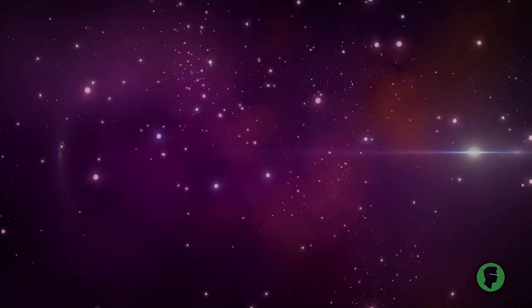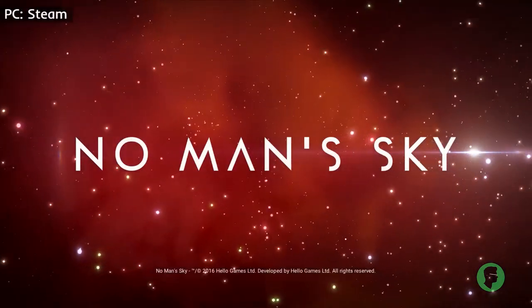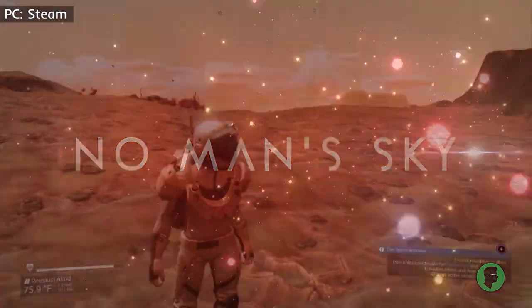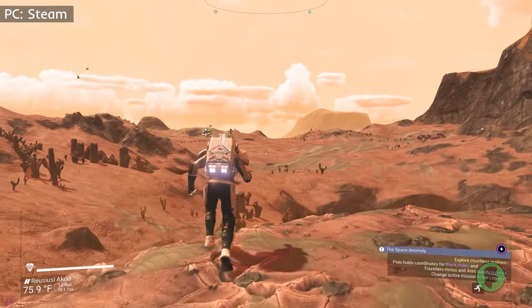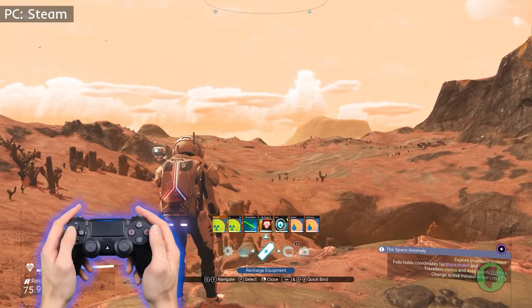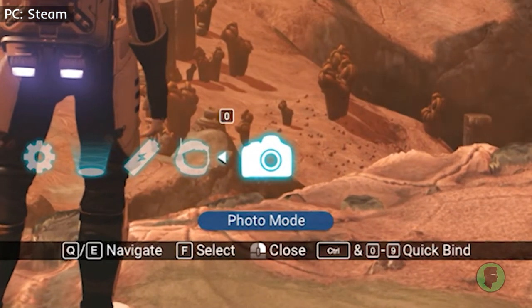Let's start off with PC, or more specifically, from Steam. For the most part, controls are similar across platforms except where I mention the difference. Photo mode is immediately accessible at any point in your game, while on foot or in your ship. Bring up your quick menu by pressing X by default, also down on the D-pad for controllers, and to the far right is a camera icon. That is photo mode.